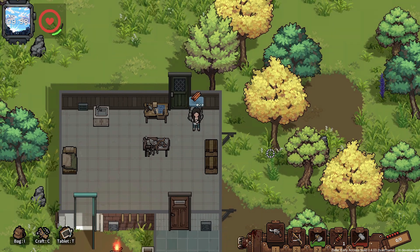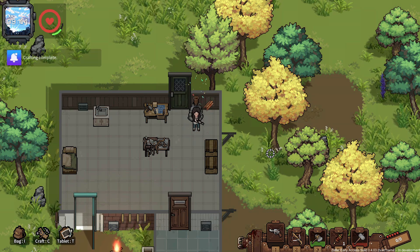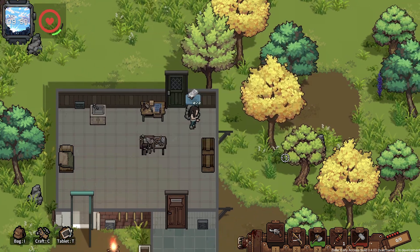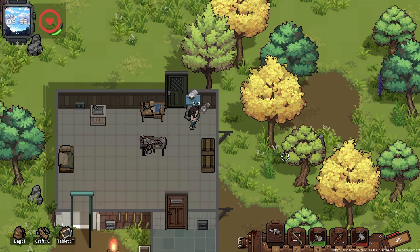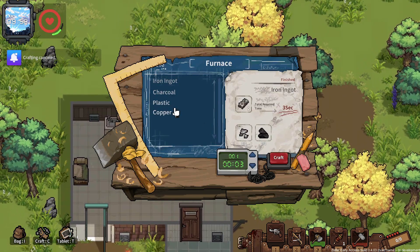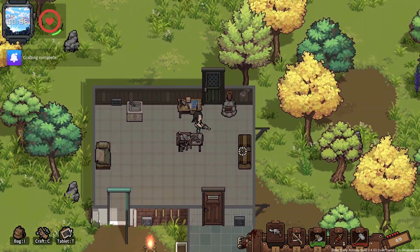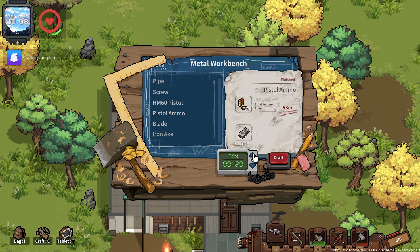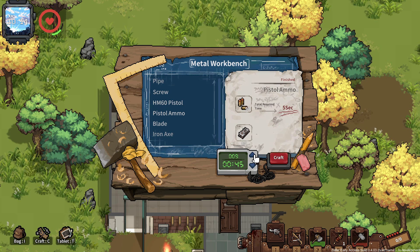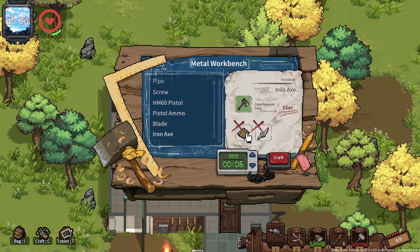I can cook up both of these. Yeah I can make some more bullets too. It shows that it's full so I move, but it's not actually full. There you go — make me some pistol ammo. 60 ammo, I feel like that's pretty good. I could go all the way up to the max. Blade iron axe takes some blade and planks.